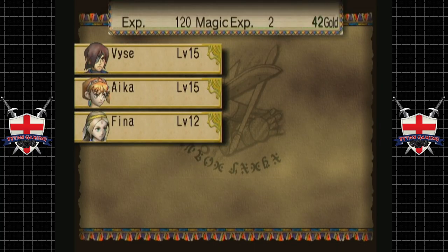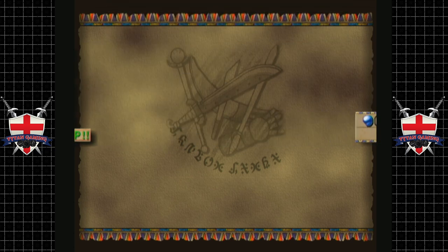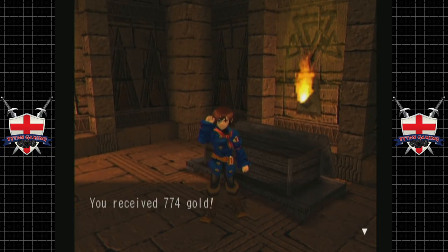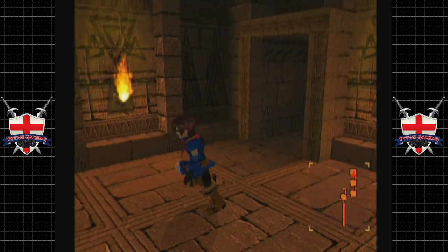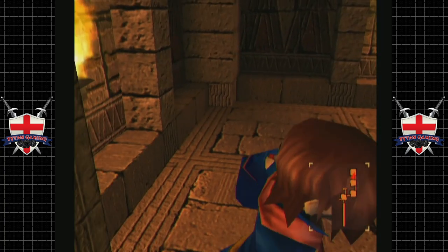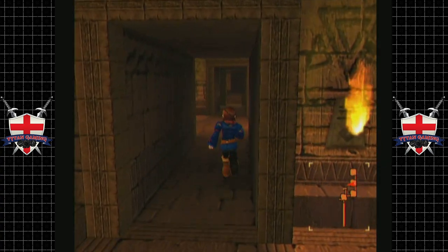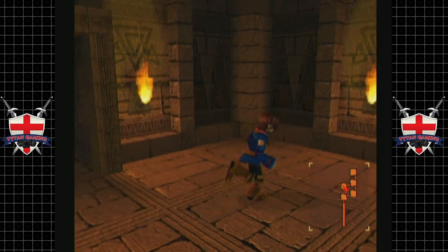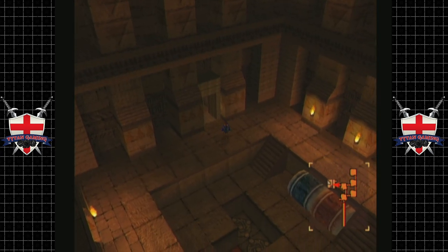I'll see you guys in a minute. Yeah, definitely a fan of using blue and red. Nice — it's actually quite a useful ability. 774 gold, we'll take it. Let's see — it's kind of a dead end, that's fine, at least that rules that out. What's in this one? Nothing apparently — we can handle that.